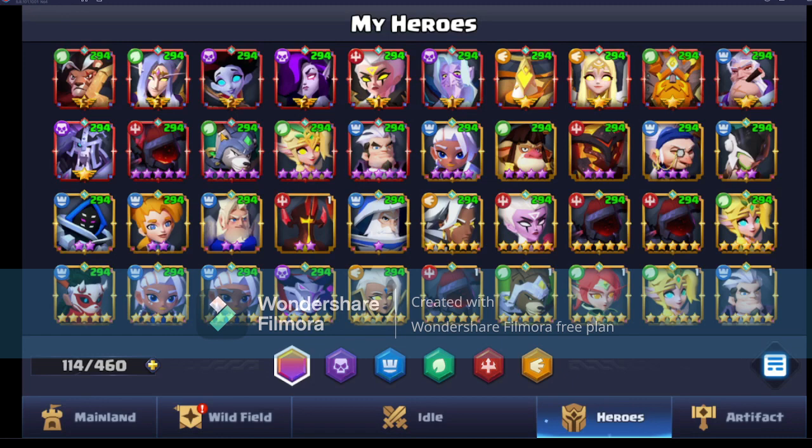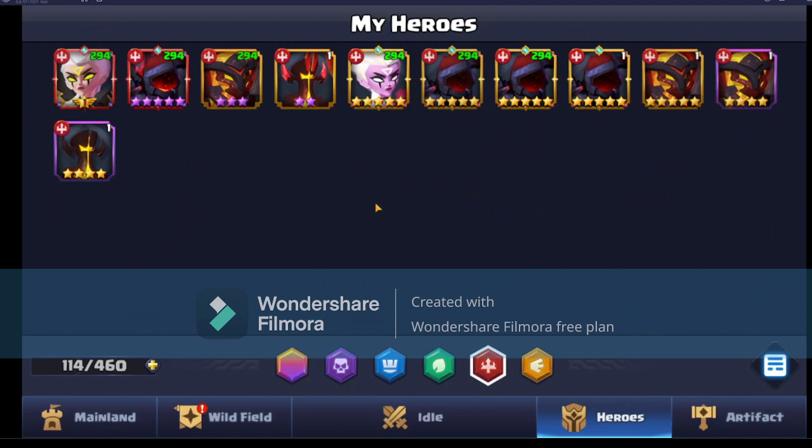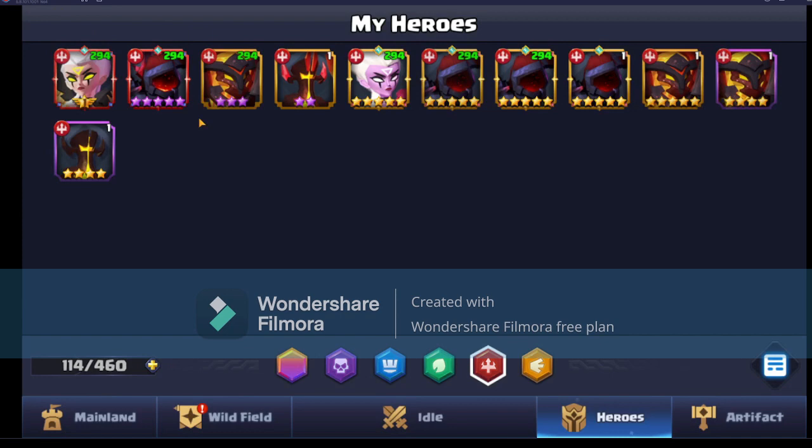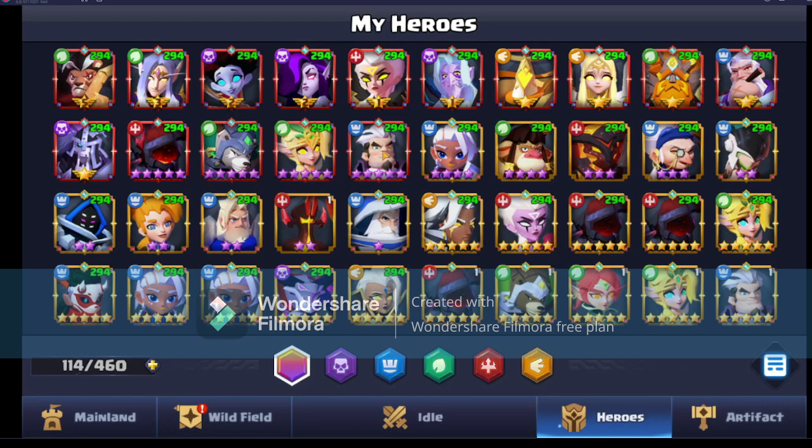These are the heroes that I'm working on currently. Gar is going to be the next one up and as you can see I'm really really close - I'm about 15k into the Portal of Prey, so it won't be long until we unlock that extra Gar copy. We only need one more five-star shadow and we will be able to take Gar up to 11-star, which of course is going to be super super good. We can start working on the equipment and the runes - I've sort of been saving up for that.